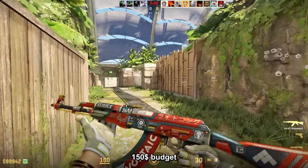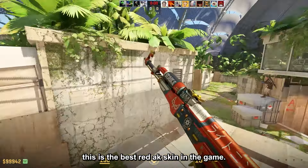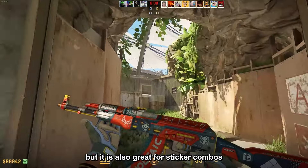For the under 150 dollar budget, we have the AK47 Bloodsport factory new for $120. For many, this is the best red AK skin in the game. It is a bit dark in CS2 in my opinion, but it is also great for sticker combos.